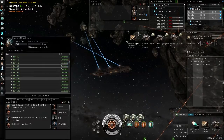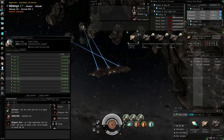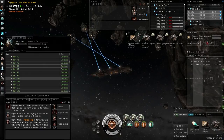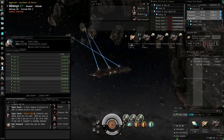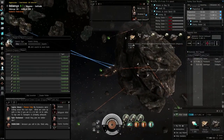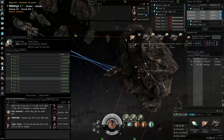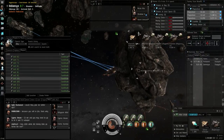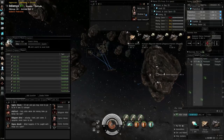The main bonus for the Skiff and Procurer are their actual hit points. The Hulk and Covetor have shield, armor, and structure hit points adding up to roughly 6,000–7,500 total eHP — very weak ships. The Mackinaw and Retriever get about double that. But the Skiff and Procurer get around three times the eHP of the Hulk and Covetor. We'll have to wait and see if these changes come in these exact numbers on Tranquility.